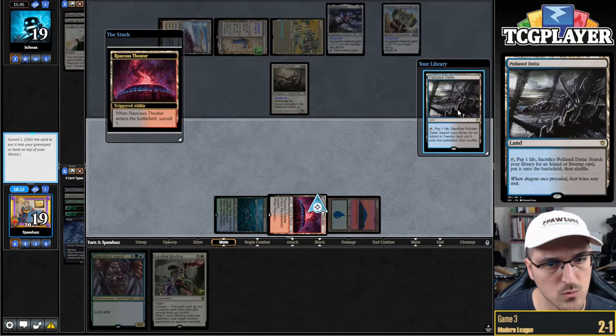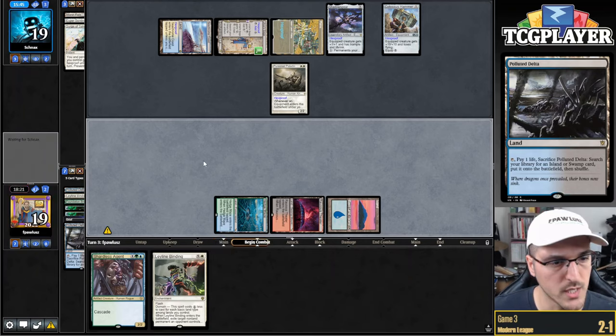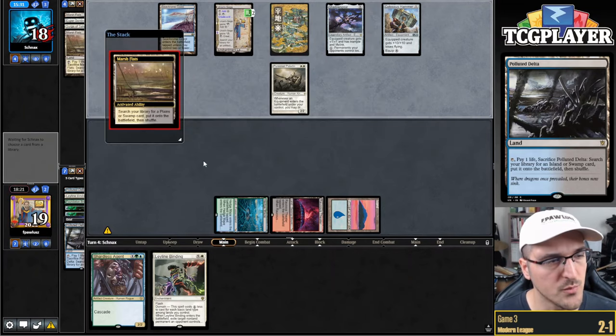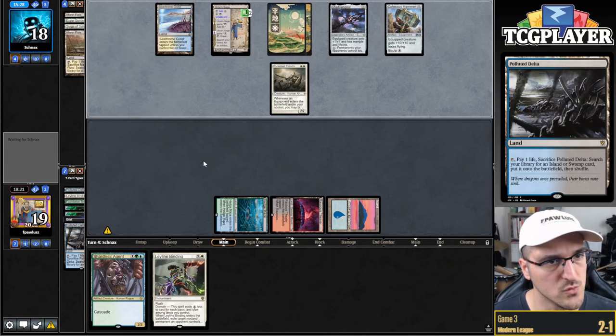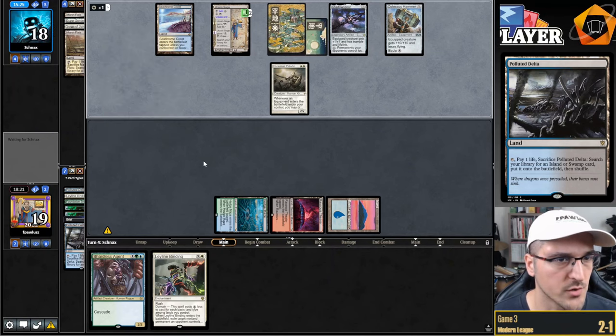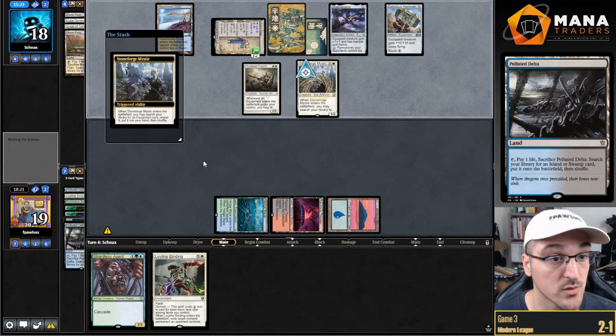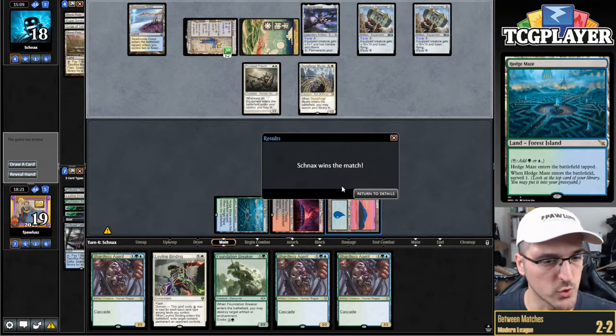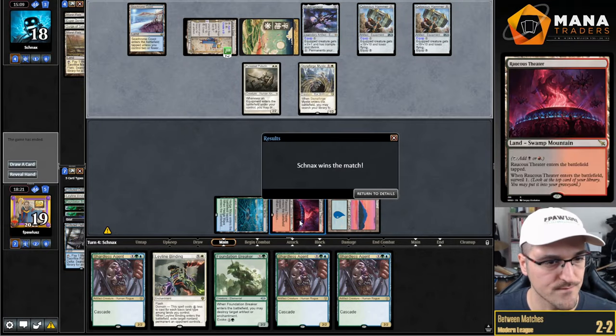Surge of Salvation — no targets. Play land. Hope I don't die and don't get Chaliced. My opponent is definitely incentivized to just make a dude main phase and then equip. Unless they have an artifact, in which case I'm pretty dead. Oh yeah, we're actually just dead here. Just get sick with the Hammer — we just get hammered to death. That's unfortunate. We were close to getting there but yeah. This deck's mana base is sketchy, really sketchy.